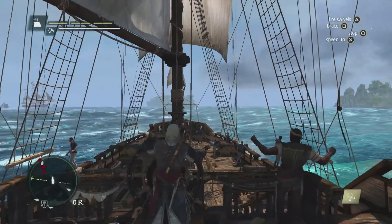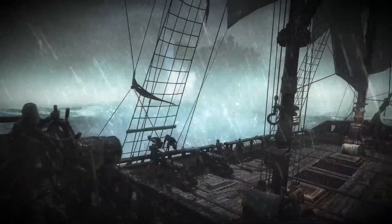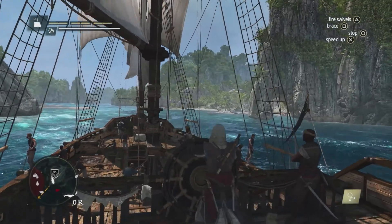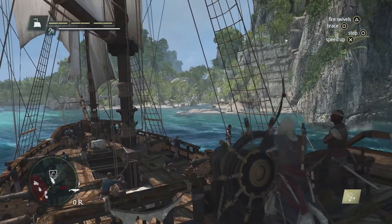We can see that there's a storm building up. Storms are very dangerous — they're a big threat in this world. If you don't navigate them properly, you will take damage and you will lose crew members. Mysteriosa is a Mayan ruin, one of the 50 unique locations we have in this world.